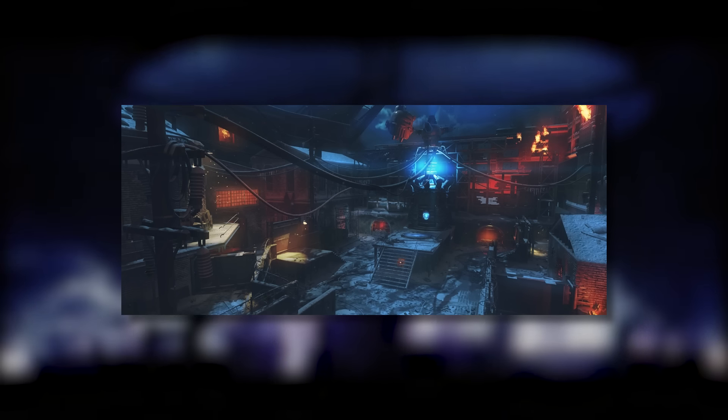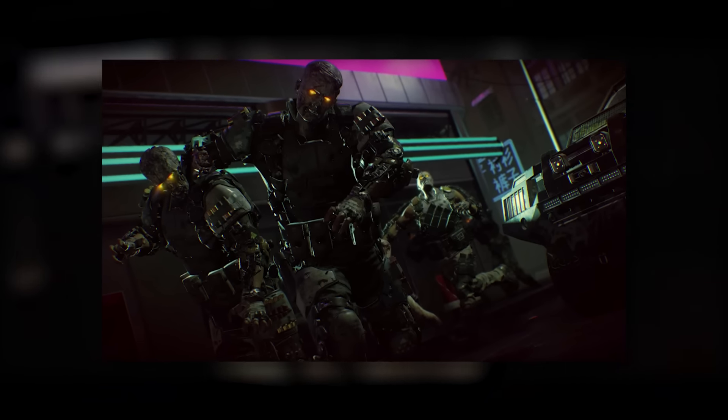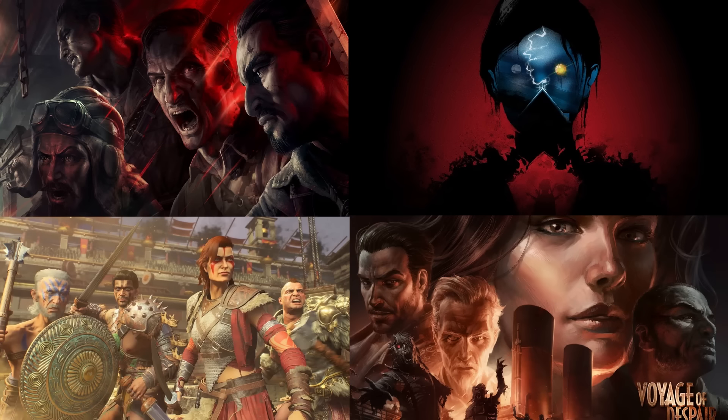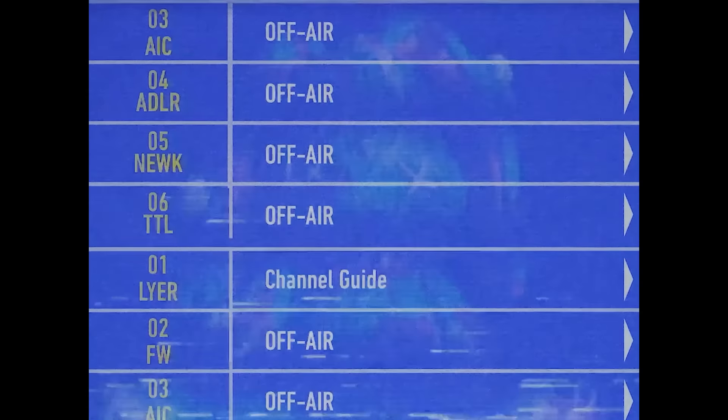With Black Ops 3, we had Shadows of Evil, The Giant as a remake bonus if you bought the Season Pass, and we also saw the Nightmares campaign Zombies mode as well as Dead Ops Arcade 2. With Black Ops 4, we saw four round-based Zombies maps on launch. I don't want them to ever do that again, because the game launched with bugs and blue screen issues — spreading content out might have helped. I'd much prefer with Black Ops 6 Zombies they spread content out so there are no droughts between post-launch releases.